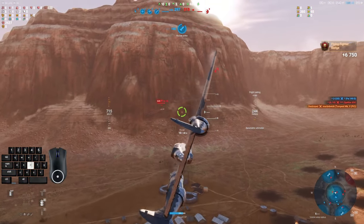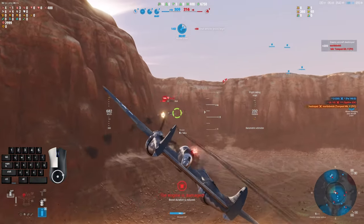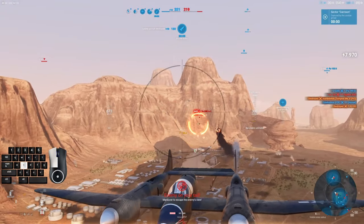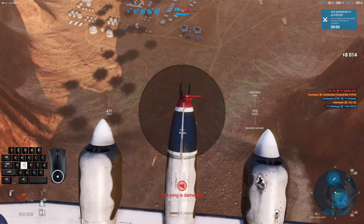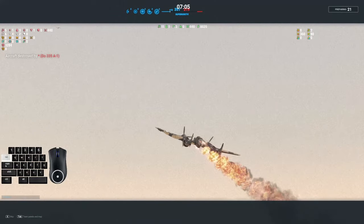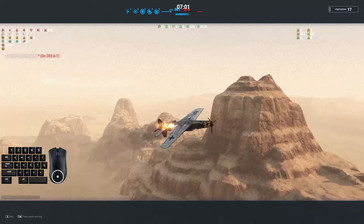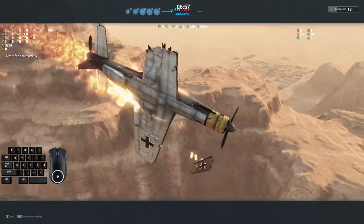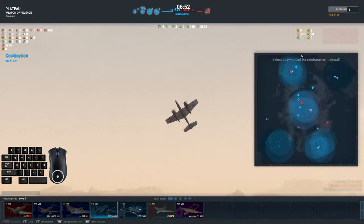I'm able to get enough shots on the Tempest on that diving move to put him out, and then I'm going to take some shots at the IL-10. Unfortunately, I think I got a little bit of a ram there. I got hit, and now I have an Arrow on my tail — it's just not going to happen. I'm trying to maneuver him; I know that's a little stiffer maneuverability even on the Arrow than the XP-58, and I'm just hoping I can get him to break off, but I couldn't.